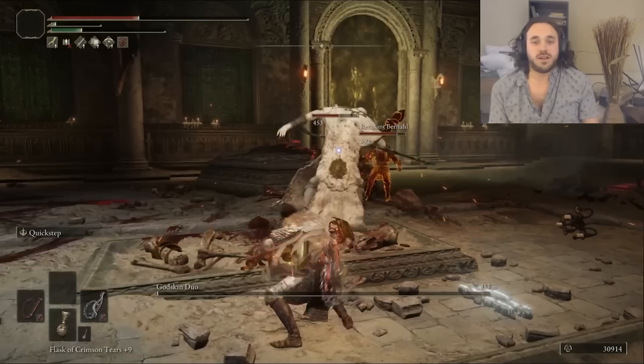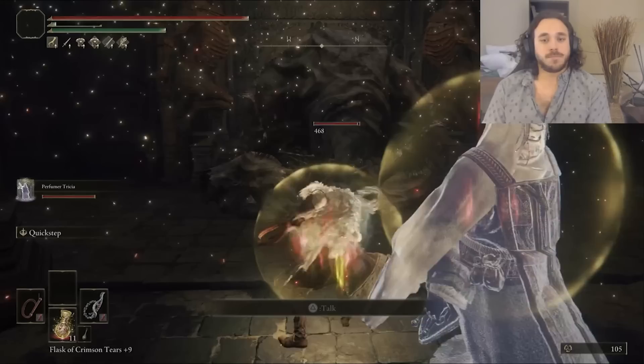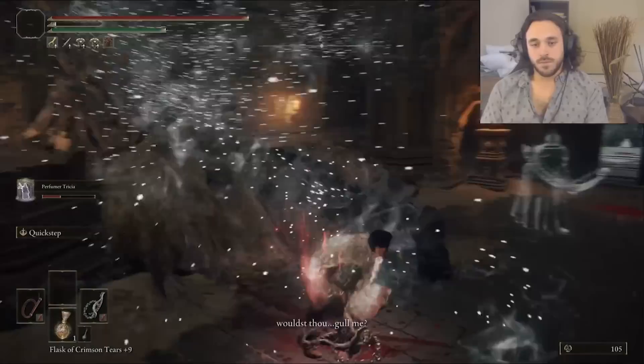Nothing too interesting happens with those — they drop the last bell bearing, so we go max out one of the whips. But we need another Ancient Dragonstone, so let's go fight Garronq, who is definitively Maliketh. If you complete his questline and listen to his dialogue, it should be very clear that he is 100% Maliketh. When he dies, he leaves us a voiceline asking why Marika betrayed him. Maliketh was Marika's shadow. Some people like to make corrections on lore, but if you're gonna do that, make sure you know the lore first.